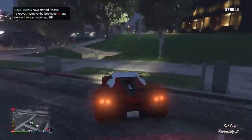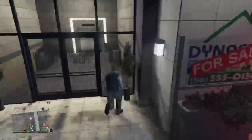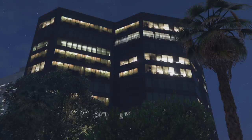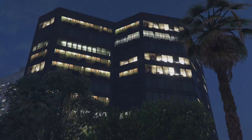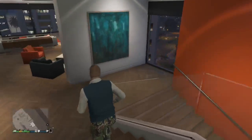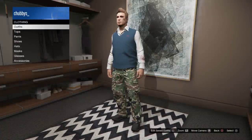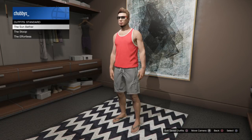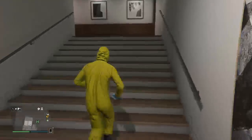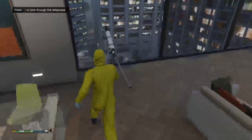So once you save that outfit, you gotta buy this suit - that's why I went to my apartment, so I can buy it. You gotta buy this suit. It's part of the telescope glitch too - you need to have an apartment. Go to outfit, go to Standard, no - go to Heist and buy the hazmat suit. It costs like twenty or four thousand, I don't know. Once you do that, there's a telescope glitch that is super easy - you run to the telescope and it does that.